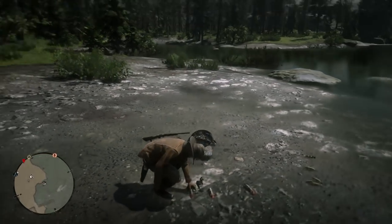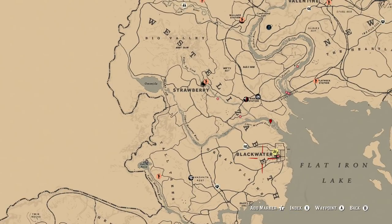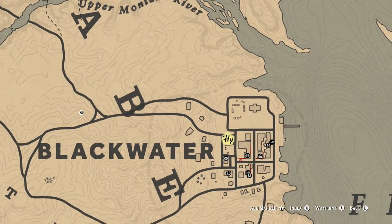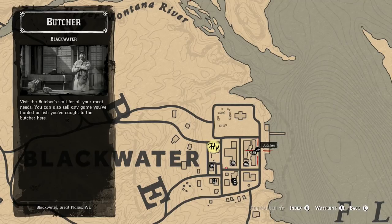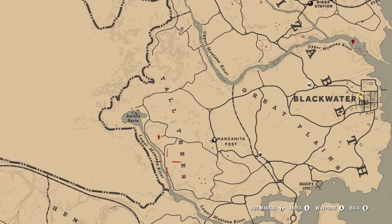You can then sell them at the butcher. I wasn't sure where the nearest butcher is, but there's one right in Blackwater to sell your fish. After you're done, just go to Blackwater to sell, then come back with your turkey and repeat the process — so it's a really good way to make money.